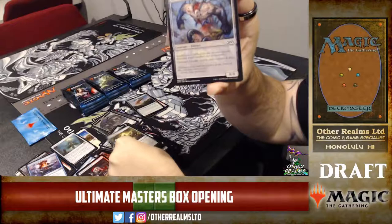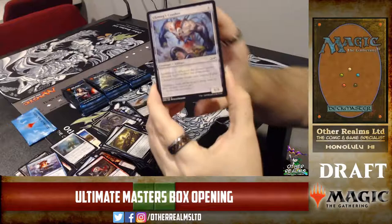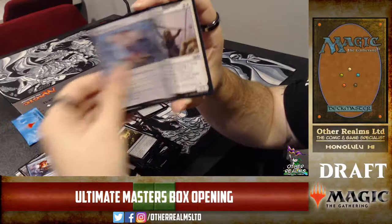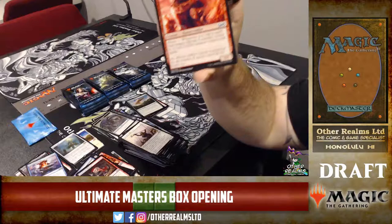Ulamog's Crusher — that's a common bomb. Eight mana 8/8, annihilator two — so your opponent must sacrifice two permanents whenever it attacks. And it must attack each turn. That is the number one Pauper reanimation target, especially with Dragons.